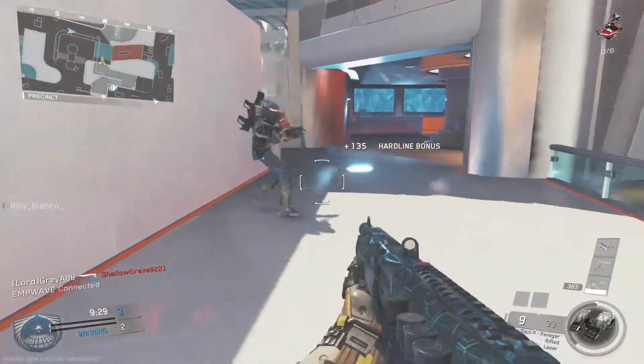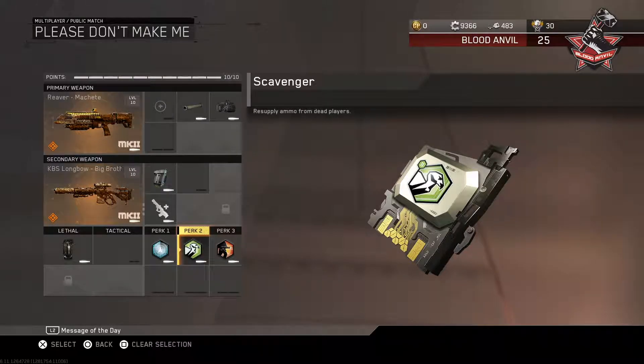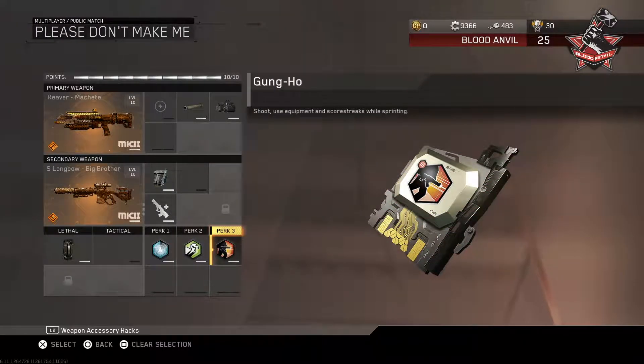For perks, use Ghost as perk number 1 to help you stay off the map as you run around with the shotgun. Use Scavenger as perk number 2 to pick up ammo off the ground, guaranteeing you'll never run out. And for perk 3, use Gung Ho so that you can shoot while you sprint — with a shotgun, that makes all the difference in the world.